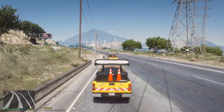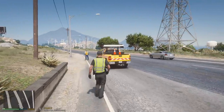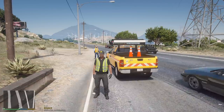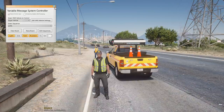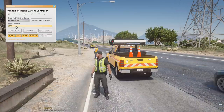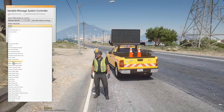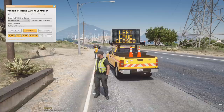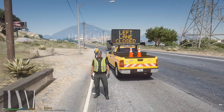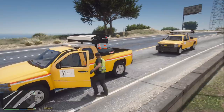So what we're going to first do is hop out. I'm going to first use the VMS Plus to kind of get the arrows up, and then we'll go ahead and use the Scene Manager to start directing traffic. So let's first go to this and select nearest vehicle. I'm going to go ahead and raise this board, and let's do something along the lines of left lane closed — get over to the right so that traffic starts getting over. And let's hop back into our truck now.